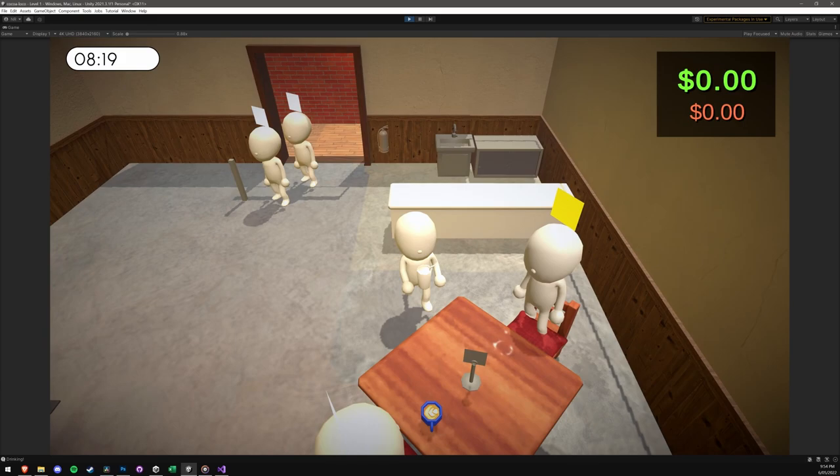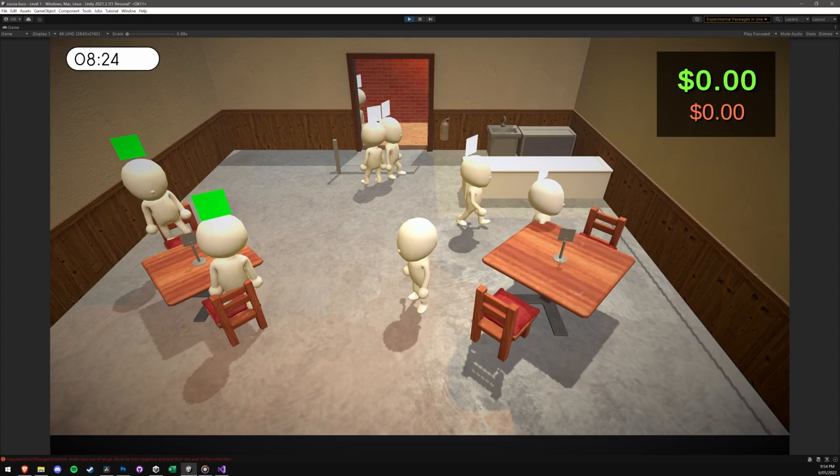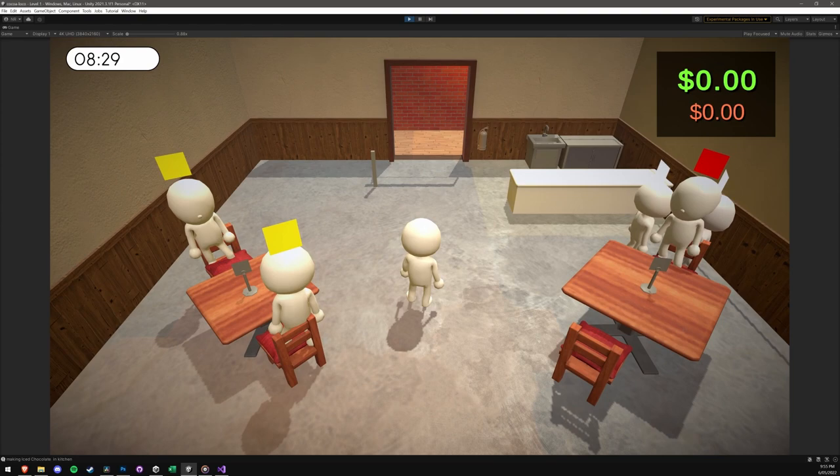Well, for starters, with some help from a new friend, the player can now pick up and place items, which is really important to the game.